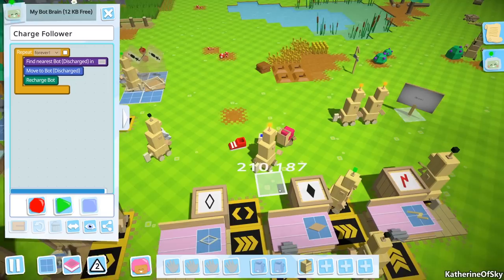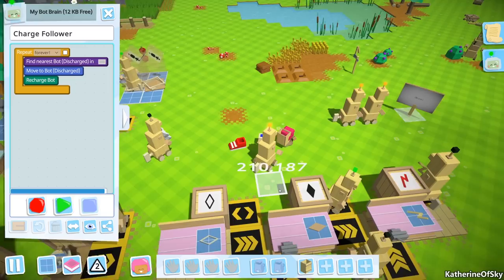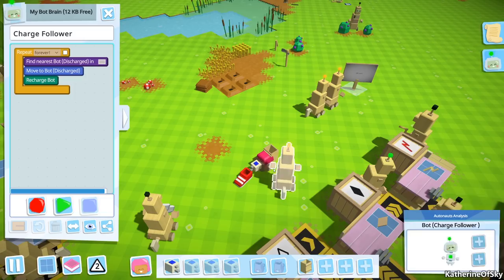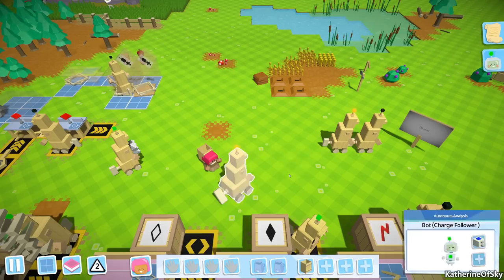We need to give this bot some items. I've made a couple of things here: the energy efficiency upgrade and the bot locomotion upgrade — some shoes — because this bot is gonna do a lot of traveling. Let's go ahead and pick up these items and control-right-click to upgrade him automatically. There we go, done.